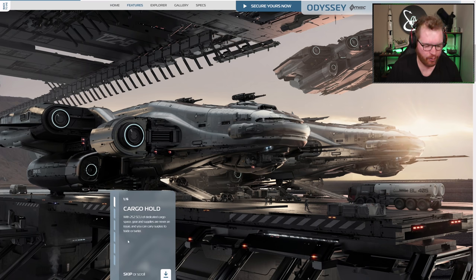They have six little info boxes here. They say it's going to be able to carry 252 SCU of dedicated cargo space. That's a decent amount of cargo for the size of the ship. It is really intended to be a deep space exploration, self-sustainable ship, so having that large amount of cargo is going to be very handy.